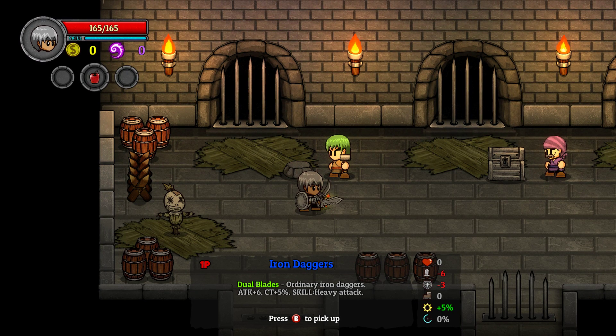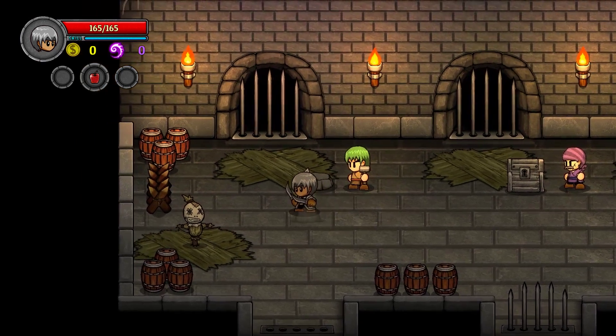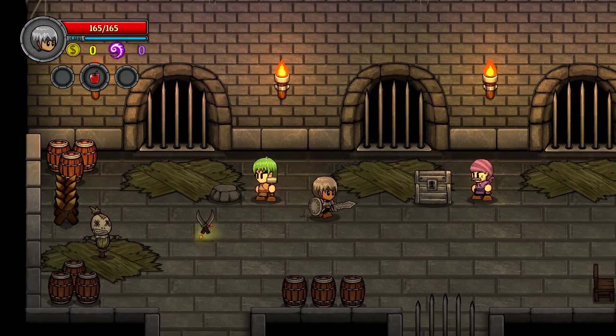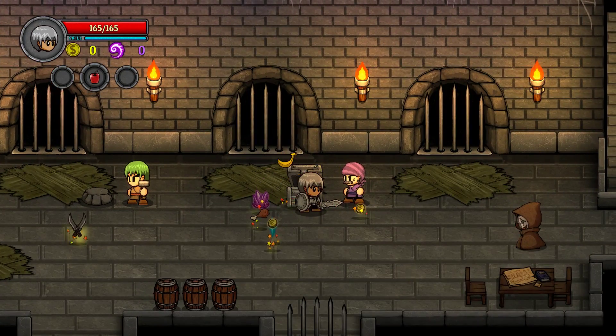So I can get a Steel Sword from him. These daggers are going to be minus 6 in attack, minus 3 in defense, plus 5... I don't know actually. The Steel Sword is actually an upgrade — okay, I see what's going on now. So basically when you unlock these, you can get some different items to start out with.